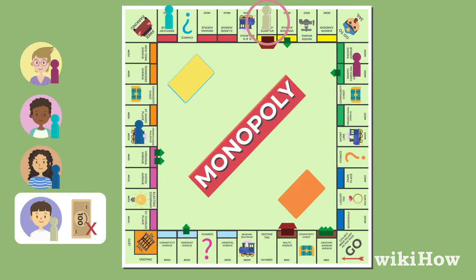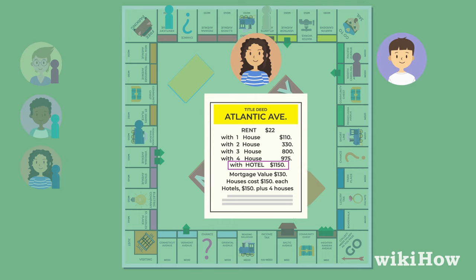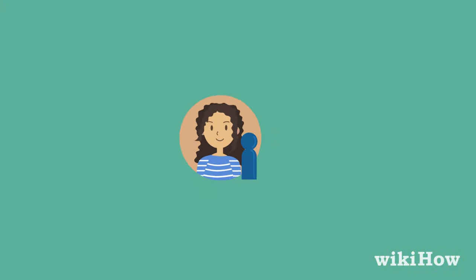If a player runs out of money at any point in the game, they lose. If they ran out of money by landing on another player's space, all of their property and remaining money goes to that player. The game continues until only one person is left in the game and wins.